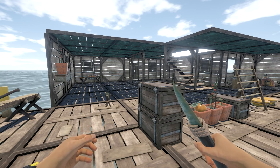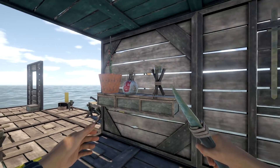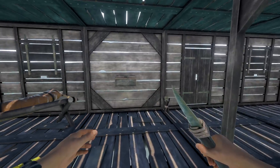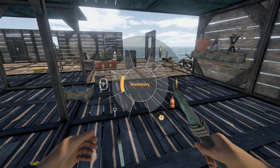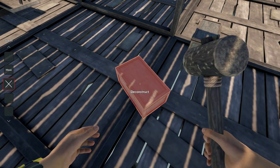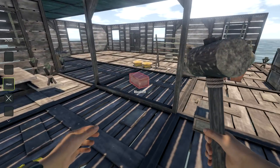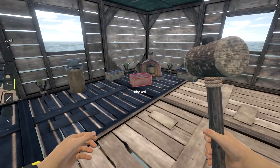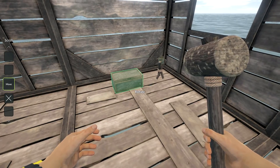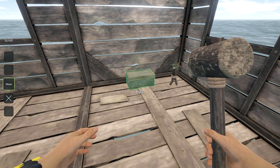Thank you so much for joining me — this is Game Edge, we are back in Bermuda Lost Survival. If you missed last episode, we made ourselves some shelves. You can also take this out and leave it plopped on there. I made another one over here and found an easier way to do this — you don't need all those extra crates. We're just going to play through quickly and show you guys an easier way to do it.